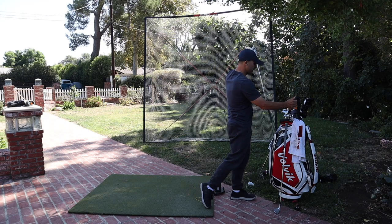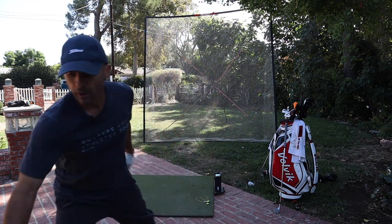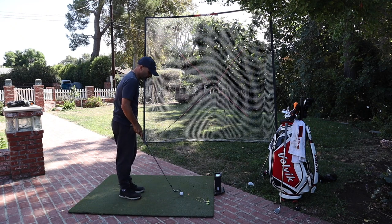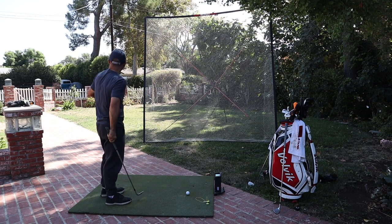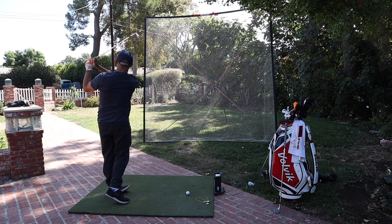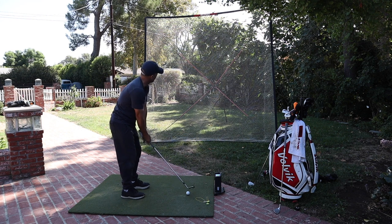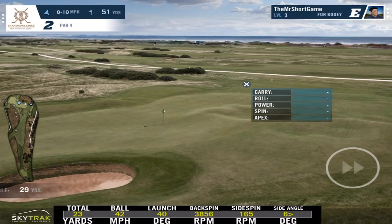51 yards — I'm going to take my 60-degree wedge, hit it 51 yards. I play worse on the sim. Maybe it'll help me get better on course. I like being in my yard because I can visualize like 50 yards across the street, do a little practice swing — I'm going to hit it just to that pole, that's about 50 yards. I can kind of see it out there as opposed to being indoors. I almost hit it over the net.